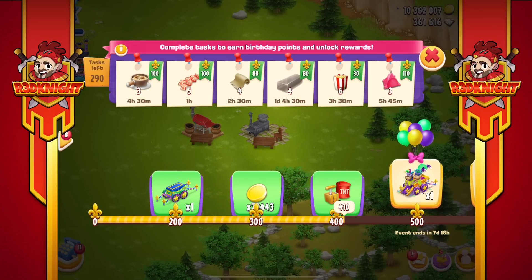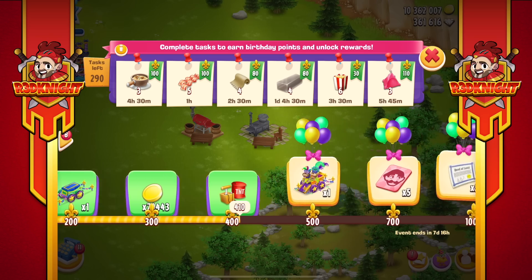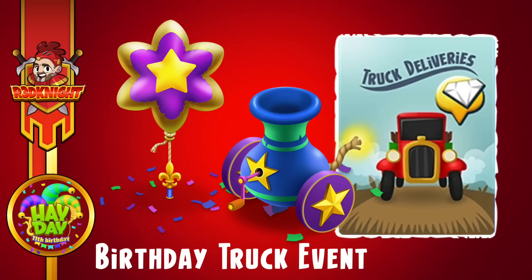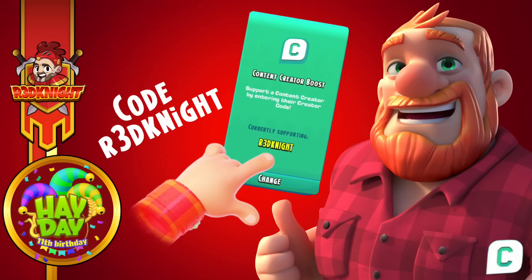There is more coming during the birthday month so keep your eyes open. There's also a second video I mentioned earlier relating to the other event starting on Tuesday — the birthday truck event — where you've got the chance to get balloon decoration, cannon decoration, and diamonds. But it's the deco that's most important, so watch that video. If you'd like to support me, my code is REDKNIGHT — R3DKNIGHT — type it into the green box and you can support me when making in-game purchases.